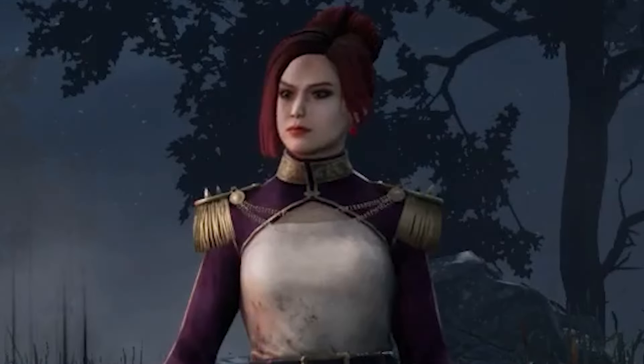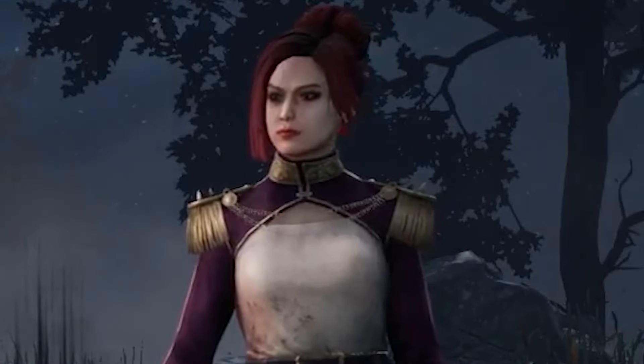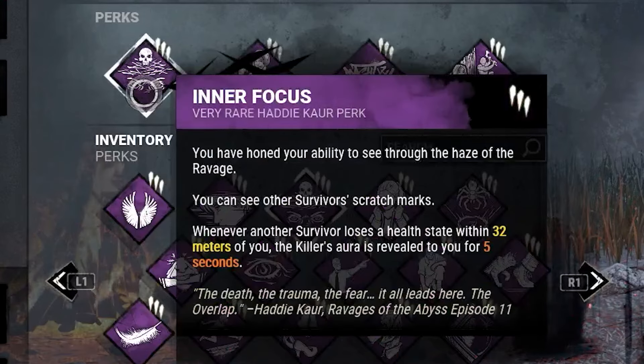Welcome back everyone to another Dead by Daylight video and we're going to be doing some Inner Focus synergy. We can see other survivors' scratch marks, and whenever another survivor loses a health state within 32 metres of you, the killer's aura is revealed to you for 5 seconds.